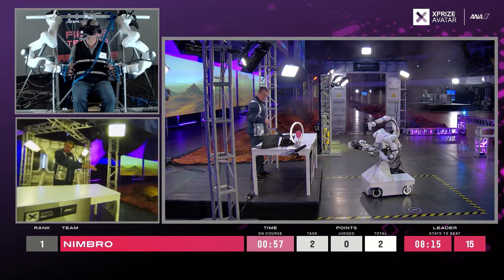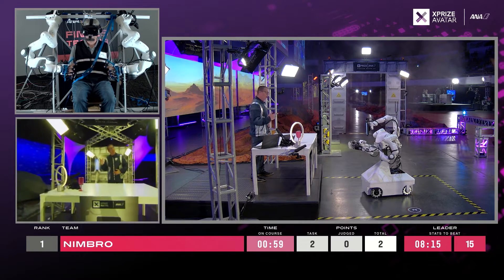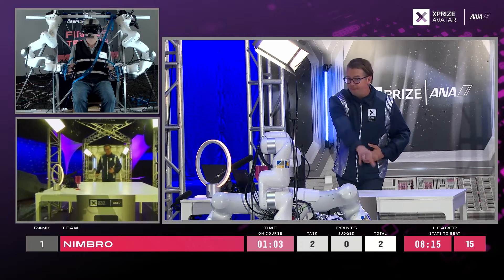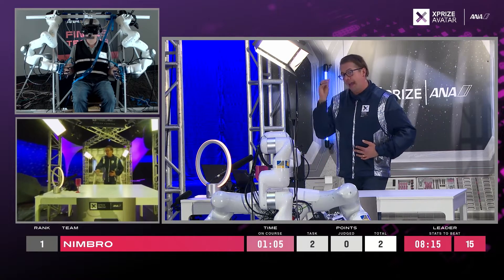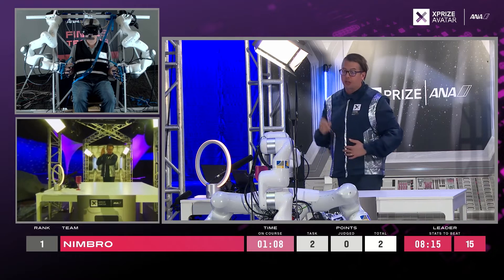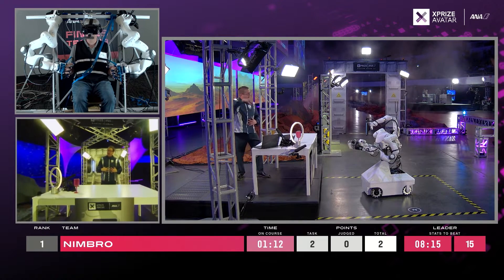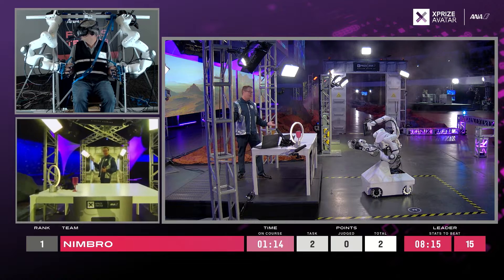Maneuver to the asset storage area and using the drill, open the access hatch. Reach inside and feel for the rocks that have rough edges using your sense of touch. The rough rocks are our energy abundance rocks. Pull out an energy abundance rock and your mission is complete.